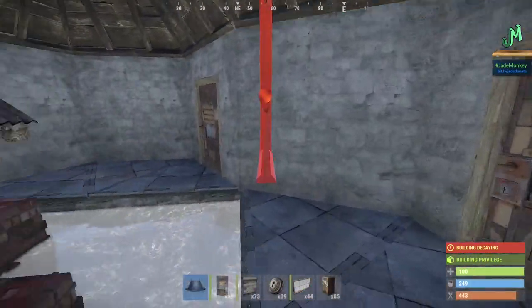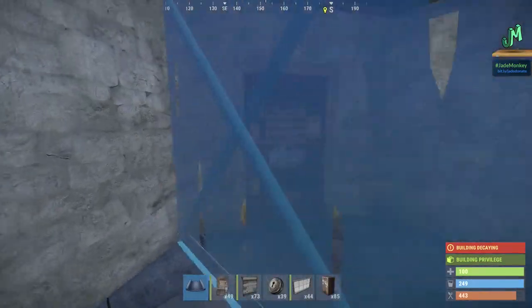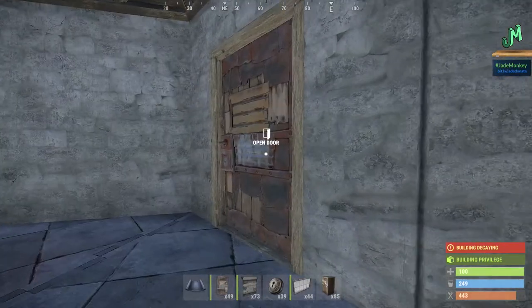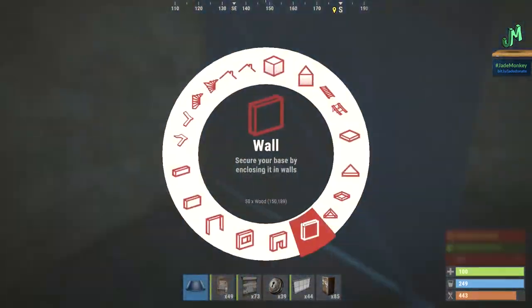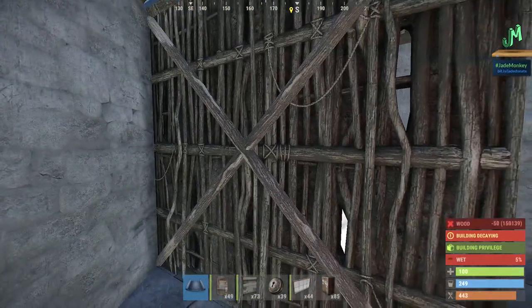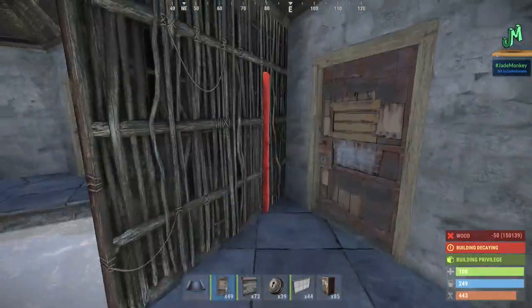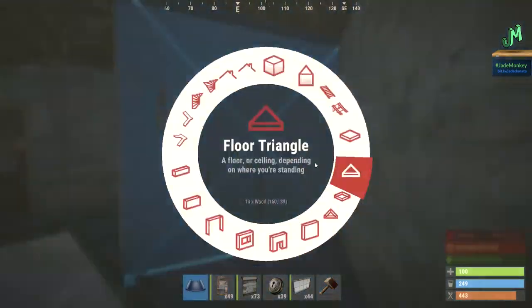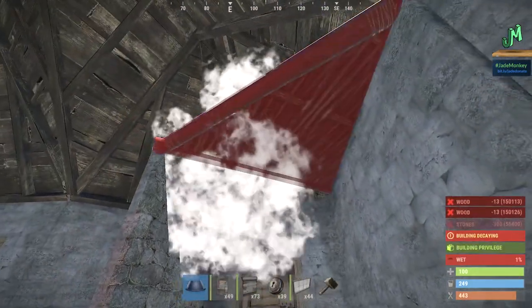Now we're going to do the other airlock with a specialty piece. Tool cupboard door, other main door, and then this is the auxiliary door. We're going to place a tile here, soft side towards me — this will show us the hard side in case somebody breaks in. Put triangle tiles here and here, wall frames here, then upgrade these to stone.